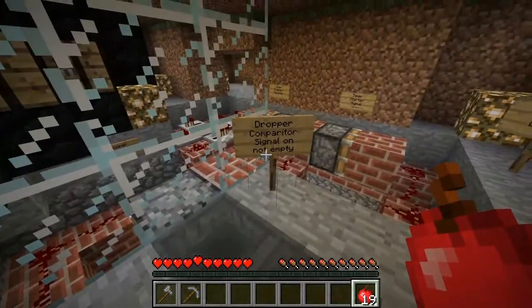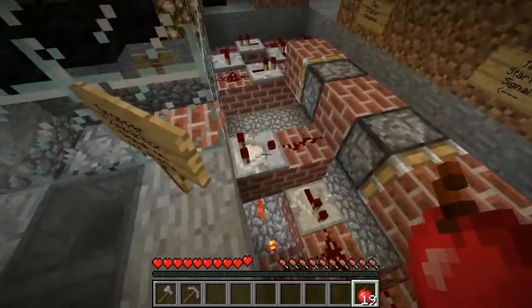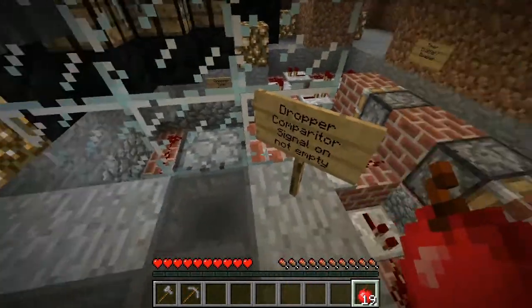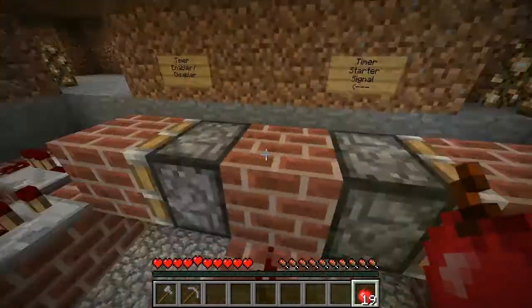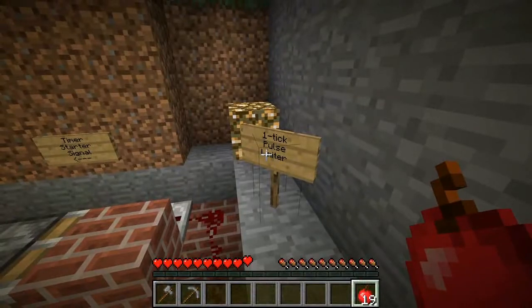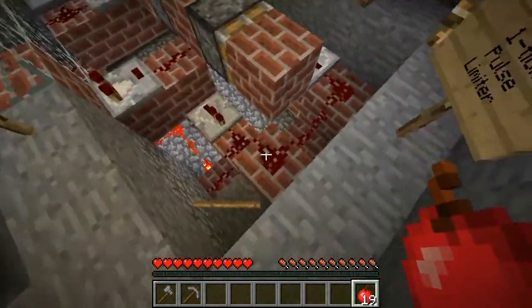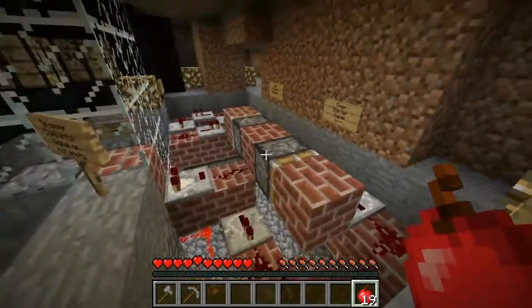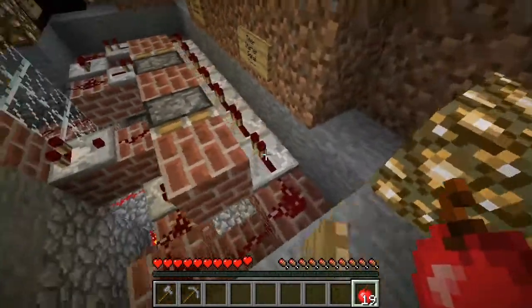Copper item feed to dropper — this goes into the dropper. Dropper power signal on empty, and on not empty, so this activates when the dropper is not empty. By doing so, it activates these two sticky pistons. We get a one-tick pulse limiter — the signal comes through here, goes along here, and at the same time this piston pushes out, causing this wire to pulse one tick only.